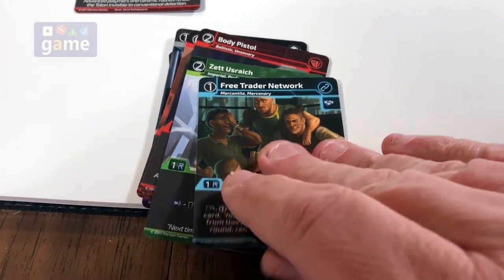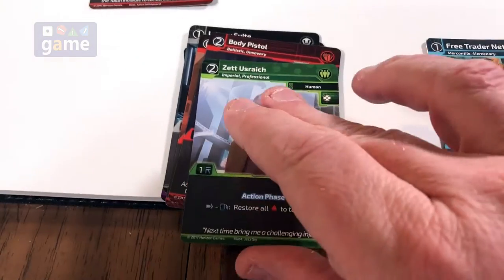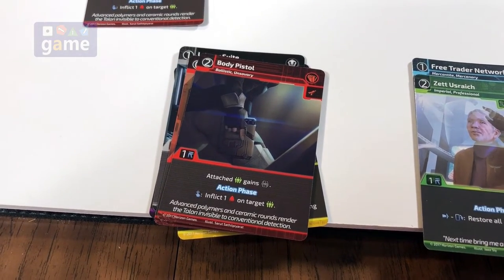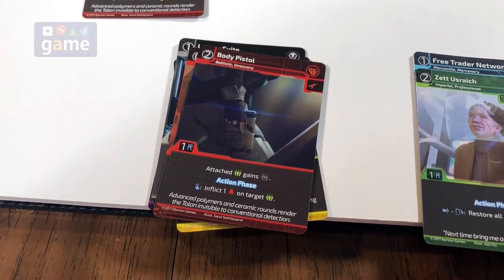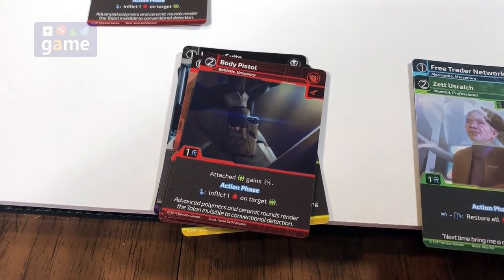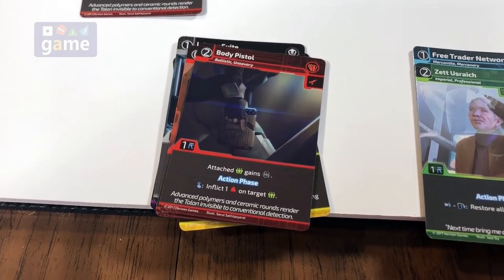We got the Free Trader Network. This is that Uzrake who we already have in play, so he'll just be money. One thing you can do is discard cards at the beginning of this phase. You draw down to seven if you had more for some reason, and then you can discard any unwanted cards. Then you draw up to your hand limit, which is normally seven.